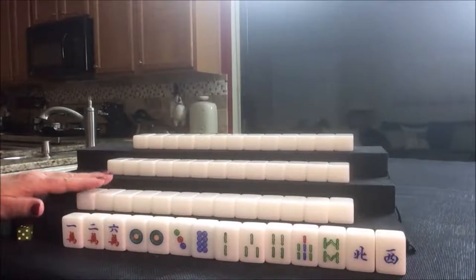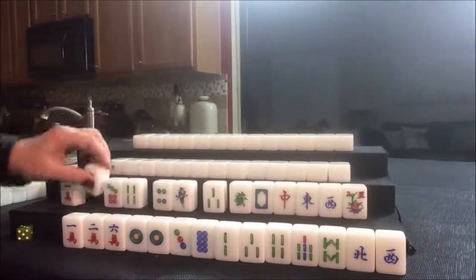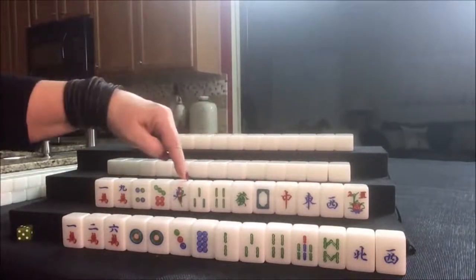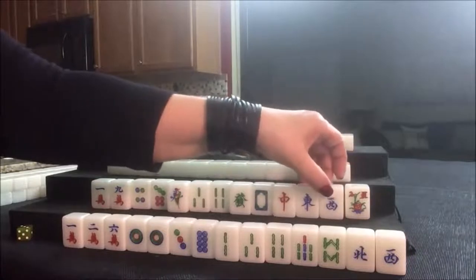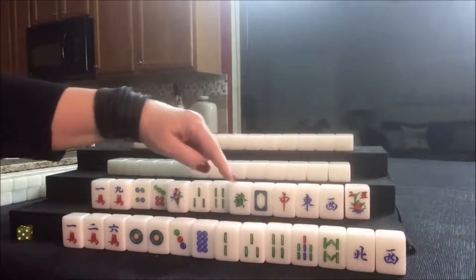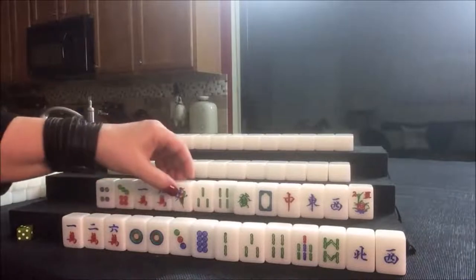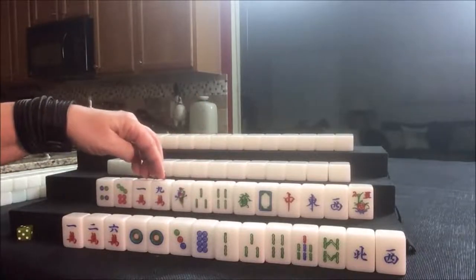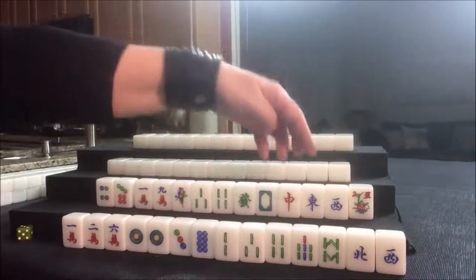Let's look at what we can do for south. Look at all those single honors — one, two, three, four, five, six, seven, eight. We should play 13 orphans. Thirteen orphans is one of each of the winds and dragons, one of each of the ones and nines, and then any tile paired. We can start by discarding these. Maybe 13 orphans could be plan B and a half flush can be plan A — bams with honors. We do have a flower, so let's go ahead and get a replacement for that.